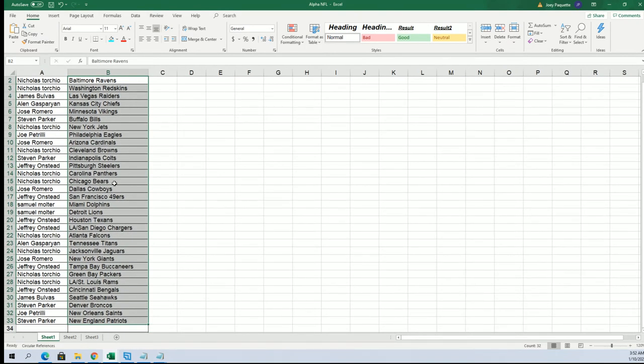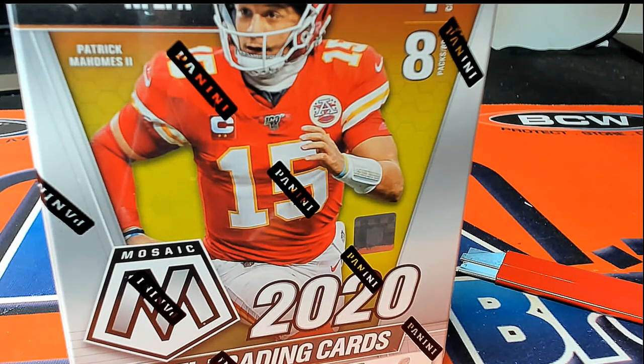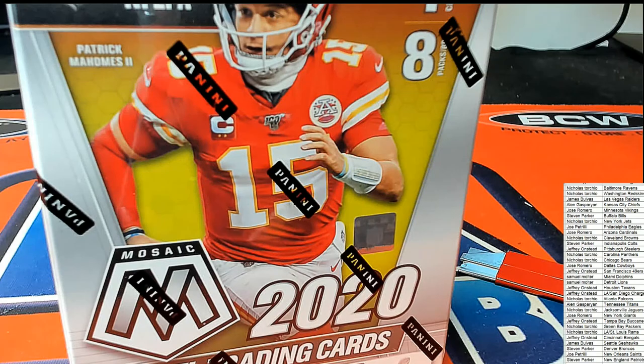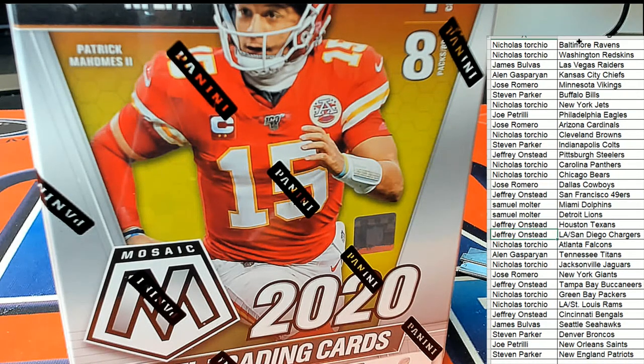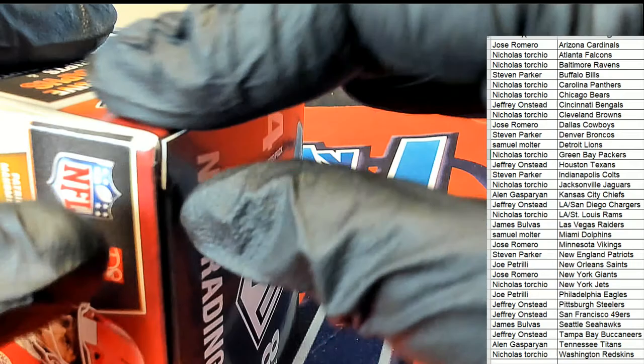Now you can see your team in the break. We got Sam with the Dolphins, Jeff with the Bengals, and Crawl with the Chargers. Good luck, Jose. Good luck, everybody.